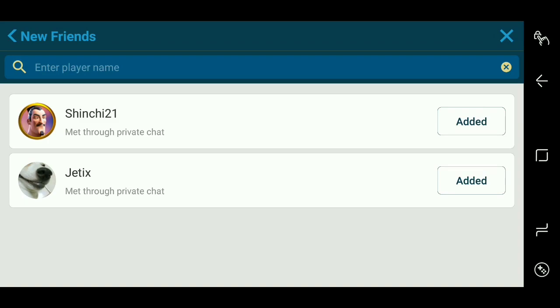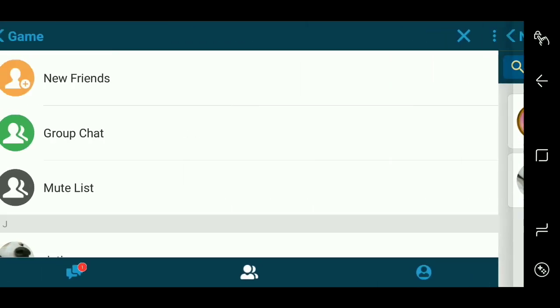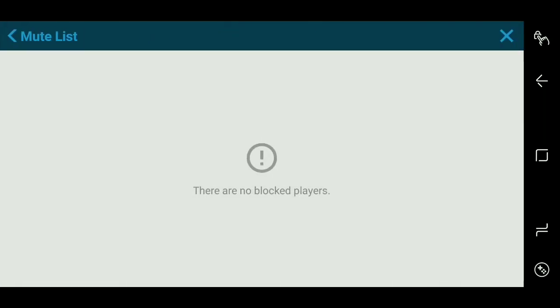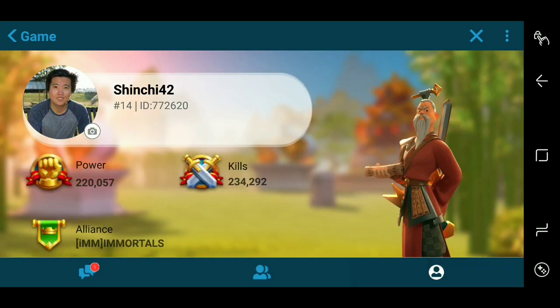The two-person icon is where, when you add friends, they will show up on this page. You can add new friends by entering their name and sending them a friend request. There's also a group chat mute list, and the third icon is your game information.